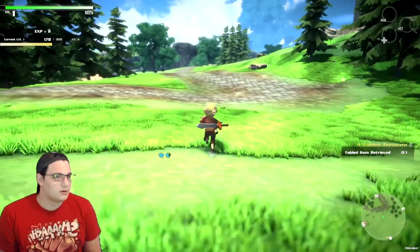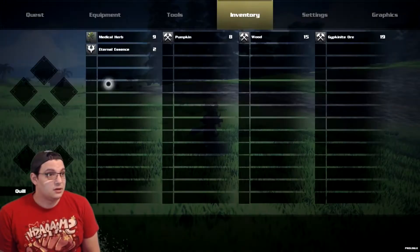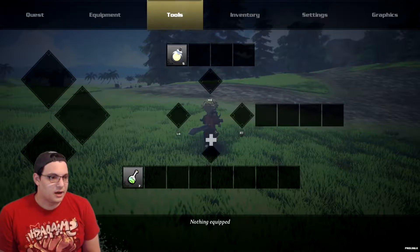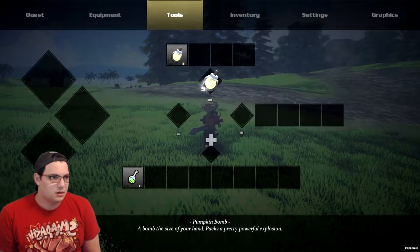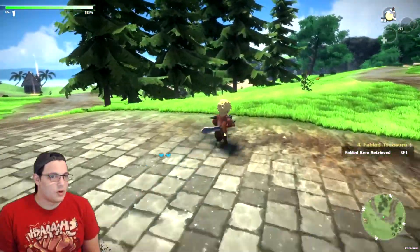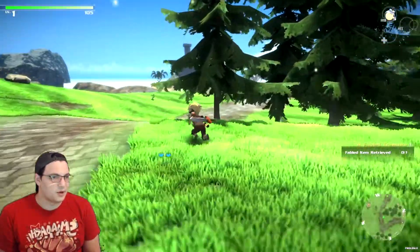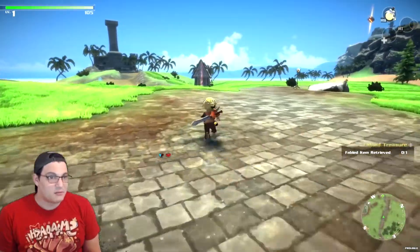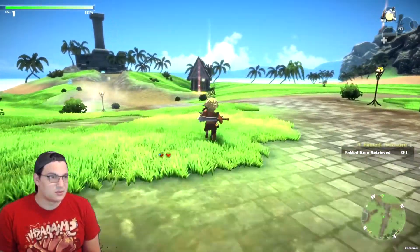How do I use that? Inventory. Tools. Pumpkin bomb. It's just on RB. I got five of those. I see some more shiny stuff over here. This feels kind of good, I'm not going to lie. I don't dislike this. I don't remember this game being anything like this though. It's so strange.